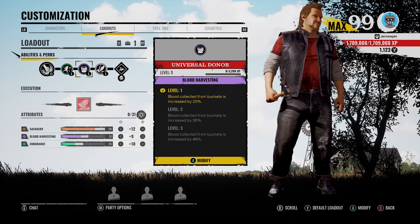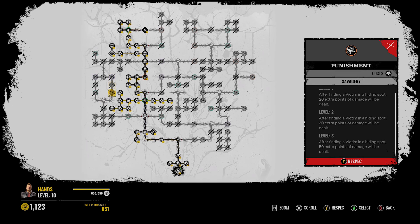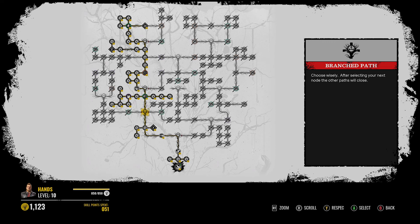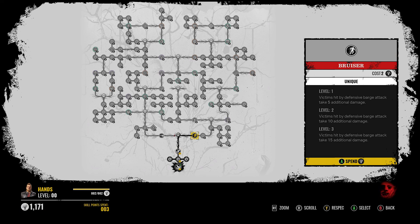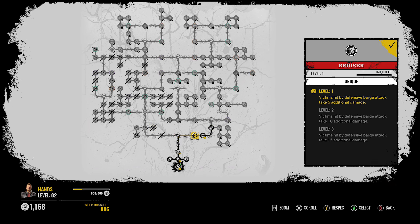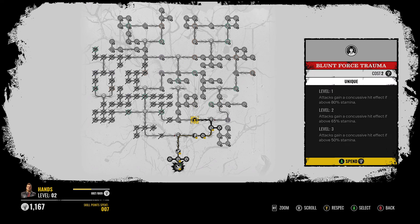I like this build so far. You could also go all the way left instead, which would give you, you know, Punishment too much. If you go all the way left instead, you get Blood Banker instead of Universal Donor, which I don't think is really that good. I think you're going to want to do the build I just did, or we're going to test out the right side real quick and see what we're looking at. Bruiser - you take extra damage from a Defensive Barge. Still don't know what a Defensive Barge means because that sounds like you're not going to be able to control it. It sounds like if a victim runs into you full blast on their own terms - that's what I think it is.